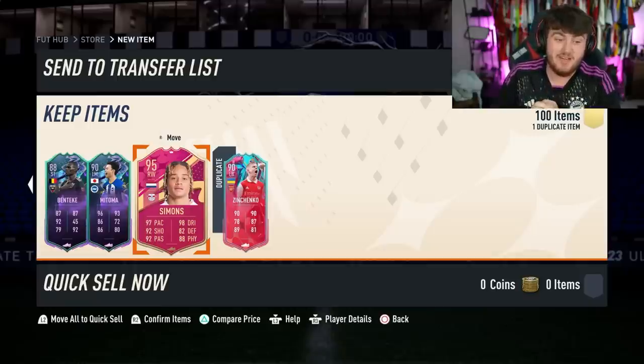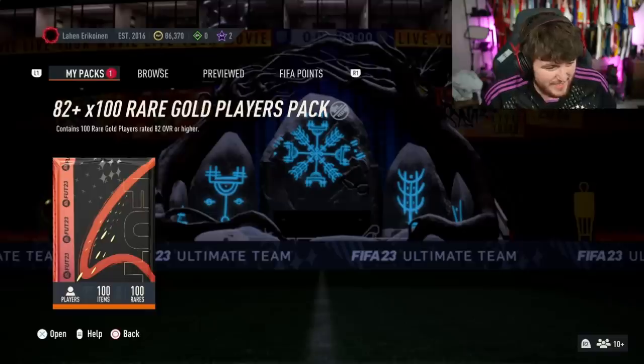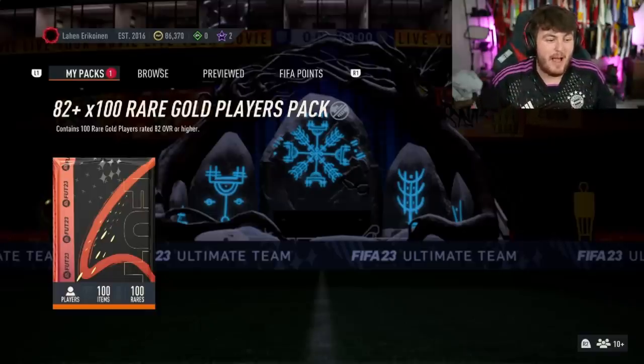We'll take that — Xavi Simmons and Oblak is a dub in my opinion, plus the fodder. We've got Jock Saint's pack next — we've got 15 gifted subs on the line right now. If we get Mbappe in this pack, this is big. The pressure is on.